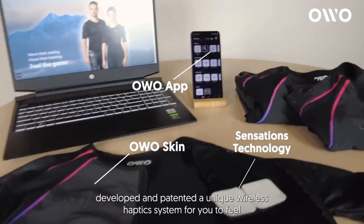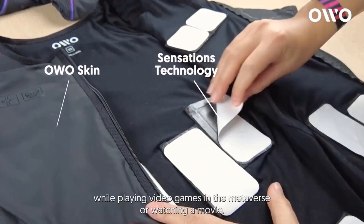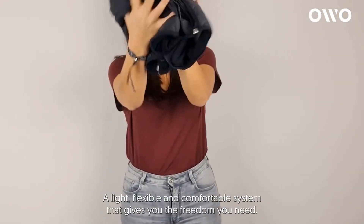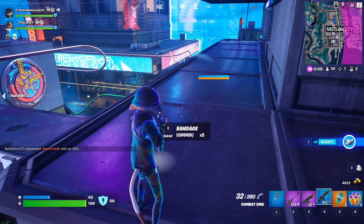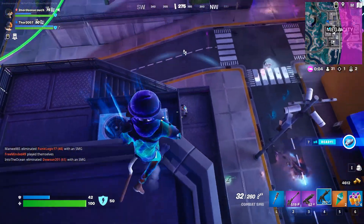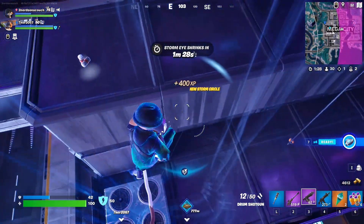In random news, a company is making an Assassin's Creed version of their haptic feedback vest shirts — could this possibly work with Fortnite in the future? Maybe! And in our final bit of random news, we've brought up Donald Mustard's Twitter activity before, but lately he hasn't tweeted or hinted at things related to Fortnite since the end of March. Maybe we'll see a ramp-up of activity from the Chief Creative Officer soon!